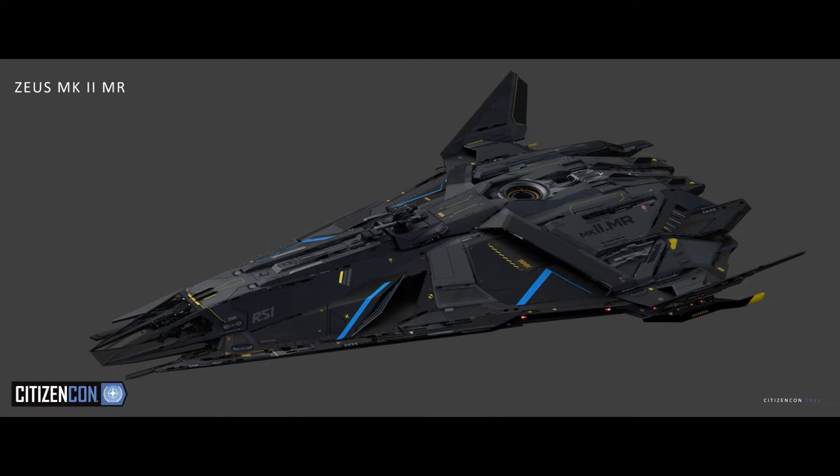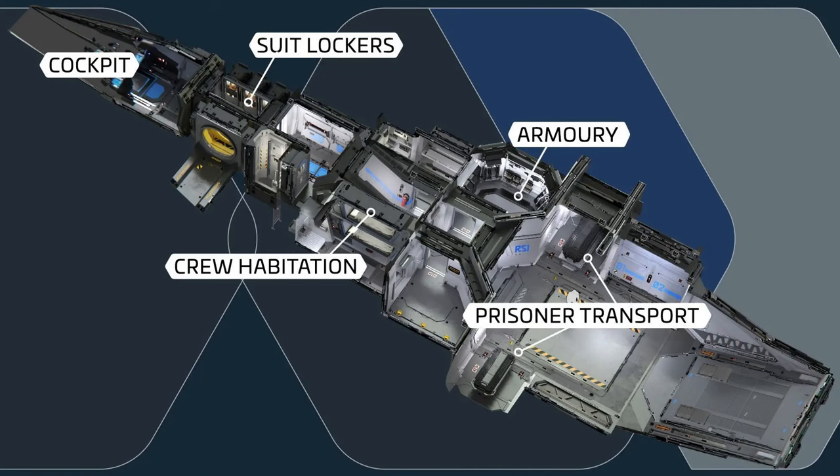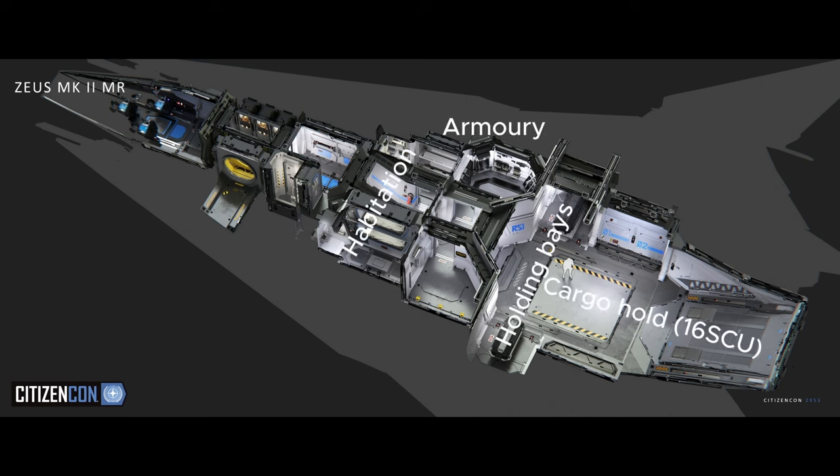It's a bit questionable giving it fewer shield generators, but I'll allow it as they probably have some reason for it. The interior has a massive armory taking one of the habitation rooms, but it does add a second bed into the same room so you still get two beds. It has a dedicated area for bounty hunter pods allowing you to stack up people — similar to what's seen on the Cutty Blue. This variant comes with only 16 SCU of cargo space, but if you're doing bounties you really won't need much, and you can still store a ground vehicle in here.